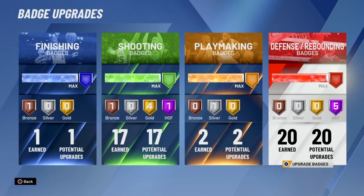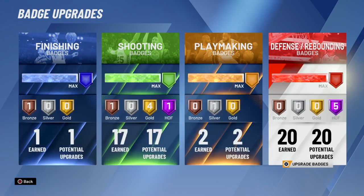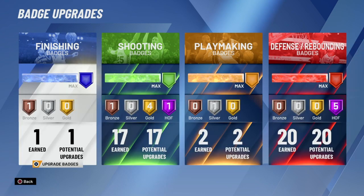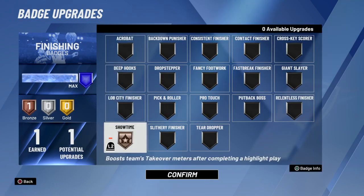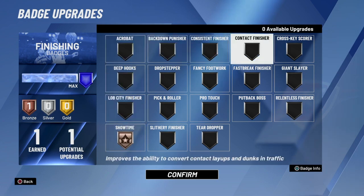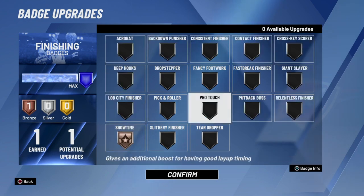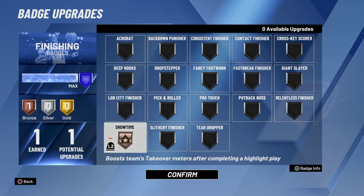I think this is the best badge setup for me at least — I can do everything I want to. We start with finishing: you only get one finishing badge with this build. I put it on Showtime. It says boosting takeover meters after completing a highlight play, and this really works. I noticed my takeover goes up faster when I do certain highlight plays. I chose that one because I don't really do anything else finishing-wise with this build.